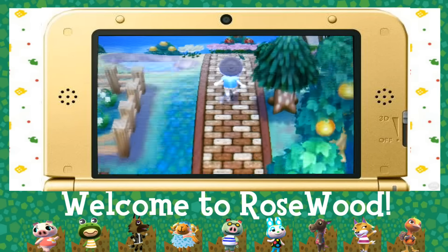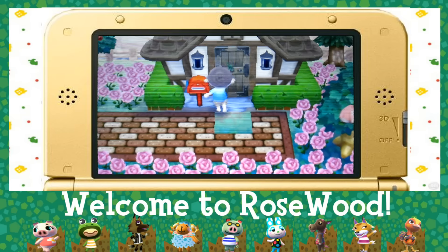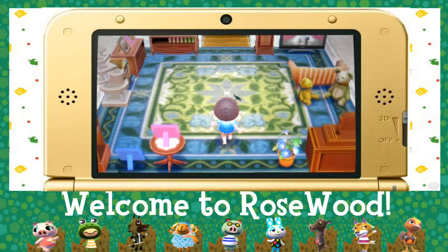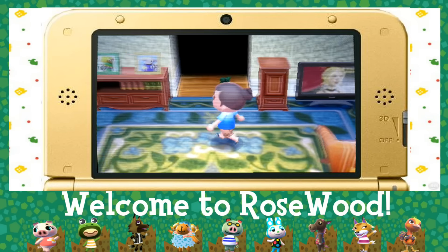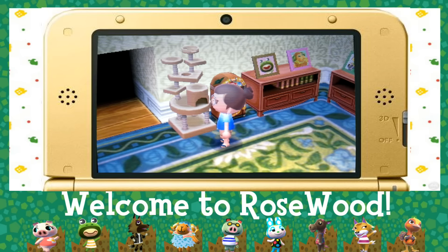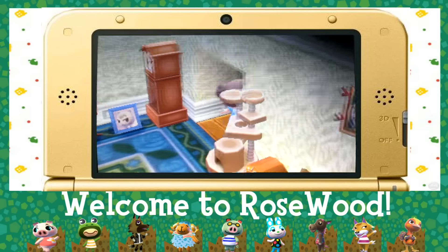Nice little fenced-off area for my Jacob's Ladder — it's the only flowers I really let grow up here. My house is definitely very much a work in progress right now, you guys — please just keep that in mind. I'm not even sure if I'm going to keep any of the rooms at this moment. I have Prince, Timbra, Frank, and Antonio here — cat house, because I love my cats. Here is Marshall and Goldie, my two favorite villagers. They have unfortunately left while I was at school. It really sucks, but I have new favorite villagers, so it's okay.